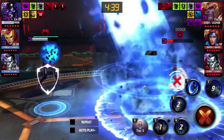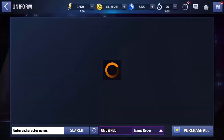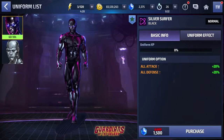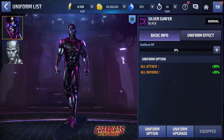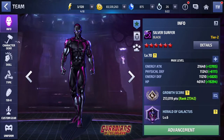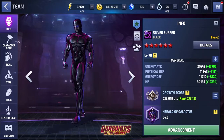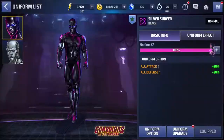We're going to be buying the new Silver Surfer Black uniform. I have been waiting all night for this. By the time I purchased this, it was around 10 in the morning. Oh my goodness, this uniform looks so good. Look at that thickness. So I'm going to go through the process of building this uniform.